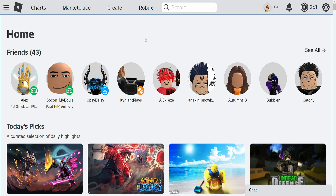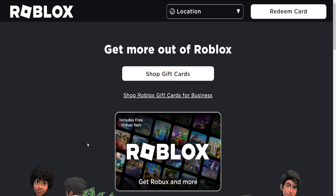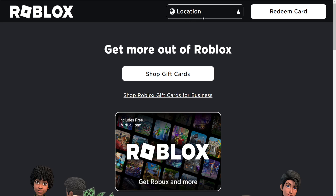To buy Roblox Premium with a gift card, go to Roblox, then click on the three lines in the top left corner. From there, go into Gift Cards — it should be the very last option. Make sure you choose your current location; for example, I would select the USA. Then select Redeem Card.